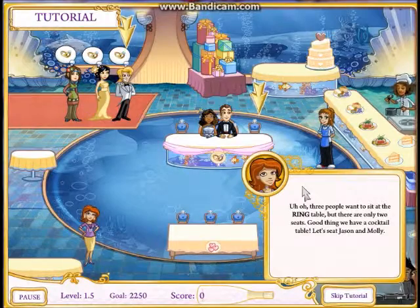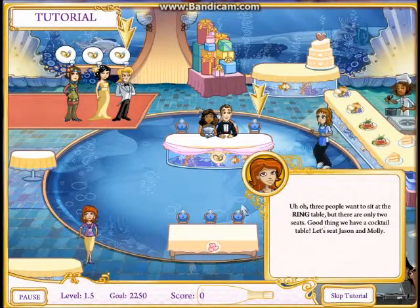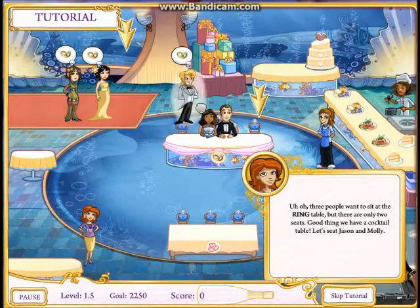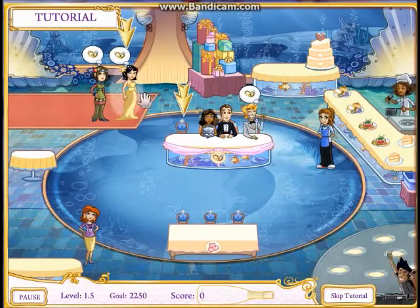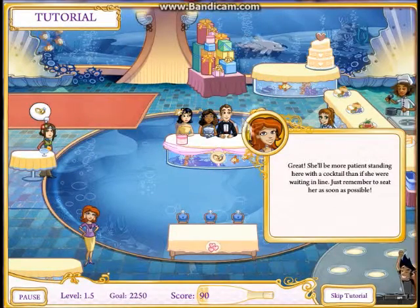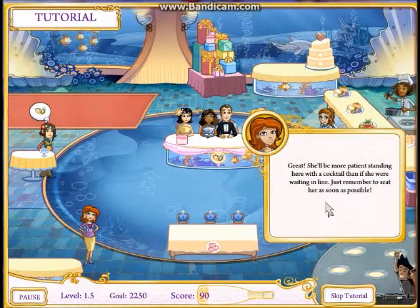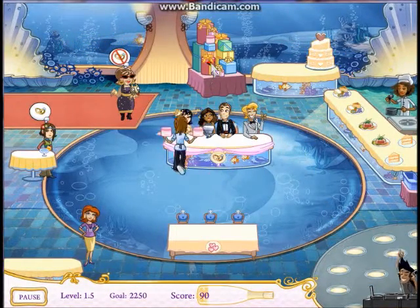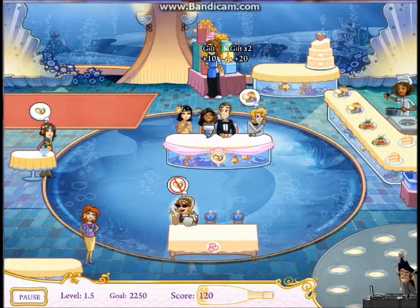Three people want to sit at the spring table but there are only two seats - good thing we have a cocktail table. Let's see: Jason and Molly - we'll put him here and her there, and put the third guest over here at the cocktail table. She'll be more patient standing there with the cocktail. Let's take those two gifts, and she doesn't want to be seated at the ring table, so we'll put her there.